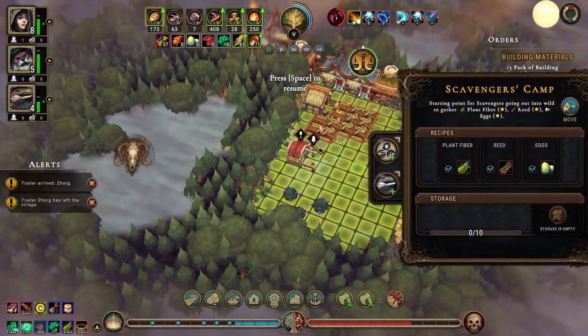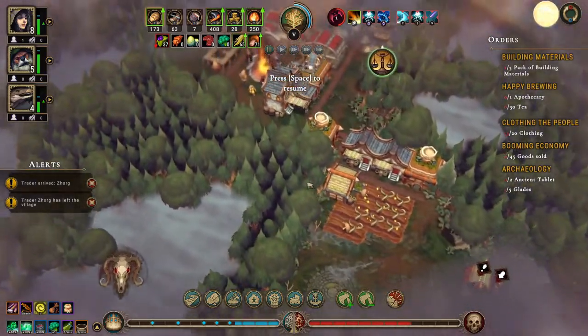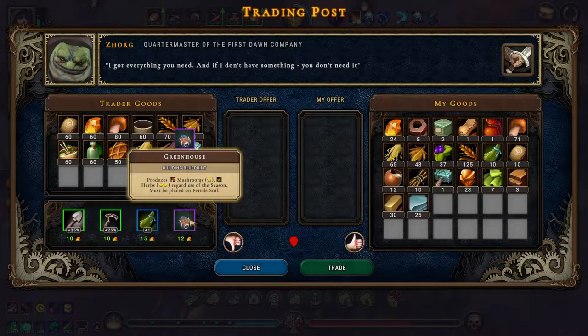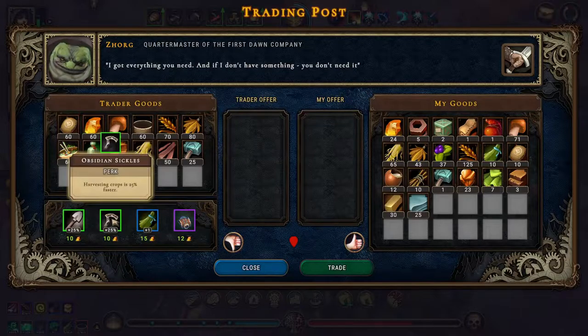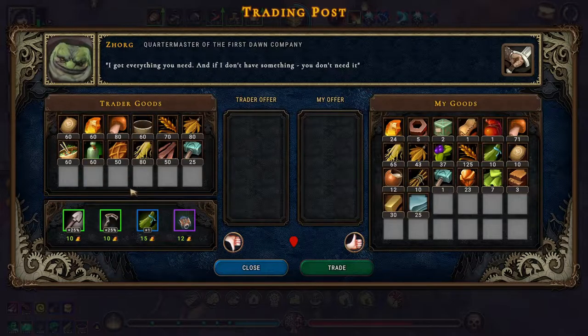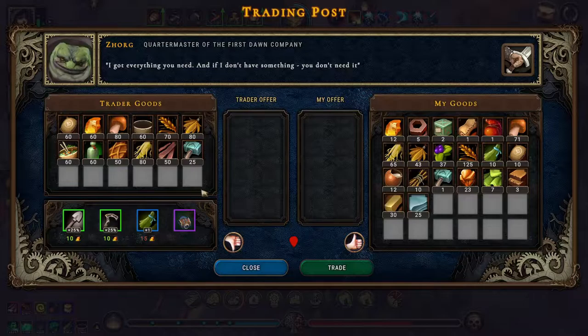We can move our scavengers camp up here once we get people for it. The foragers camp doesn't have anything to do. We could get the greenhouse — make mushrooms. Plants and crops is 25% faster, and crops is 25% faster. I don't think we need those, but the greenhouse might be nice — let's get that.